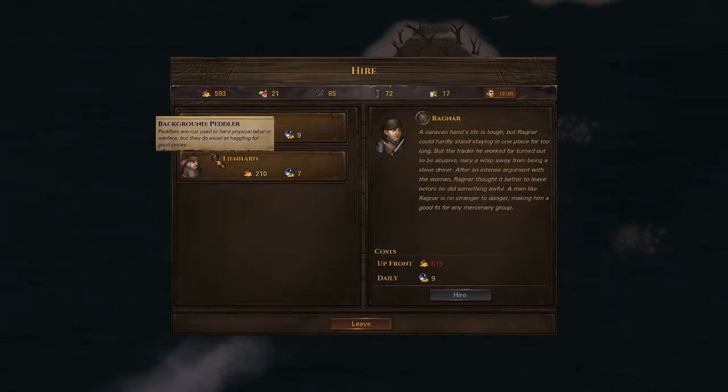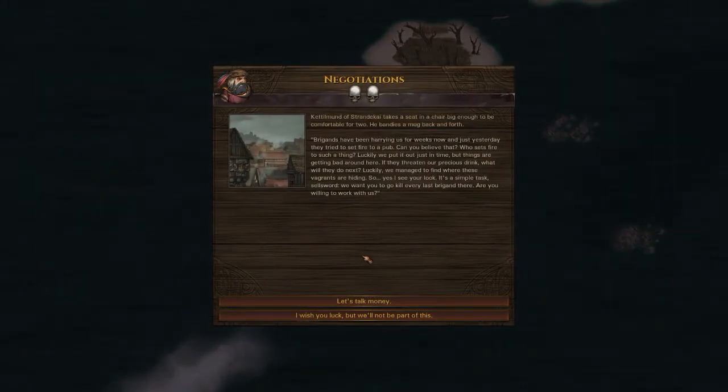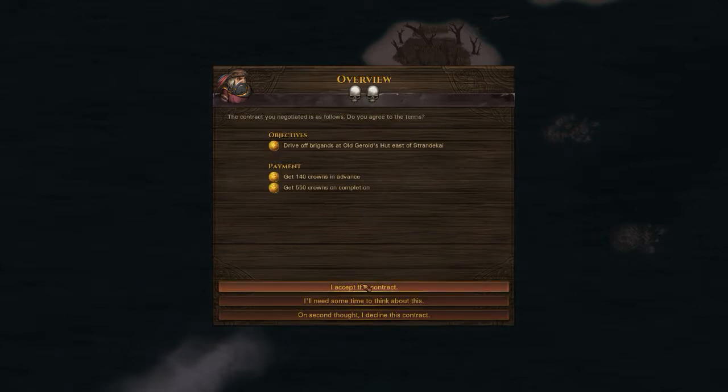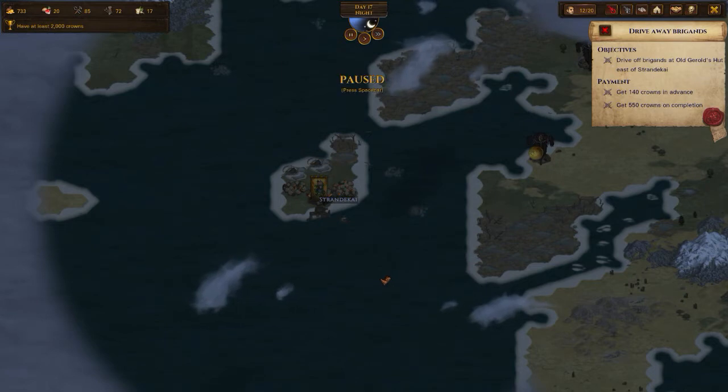Anyone we would like to hire? Lienert is a peddler — not really. Peddlers quite often seem to be greedy. Let's take a tough contract. Kettelmund of Strandakai takes a seat: brigands have been harrying us for weeks and they set fire to a pub — that cannot be tolerated. Let's kill every last brigand. 130 in advance and another 530 when the job is done — we need to be paid more. 140 and 550 — I accept. Old Geralt's Hut — we've just passed it. I'll show you that in the next episode of Let's Play Battle Brothers Season 2. Until then, bye for now.